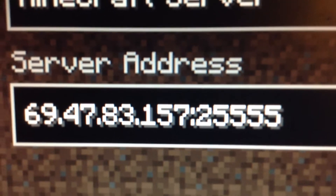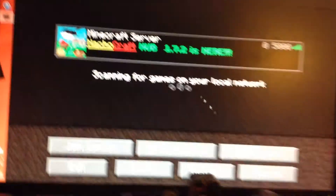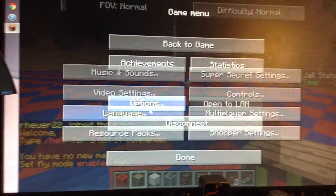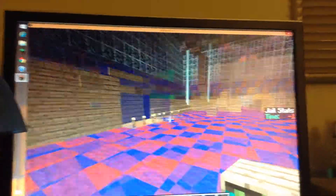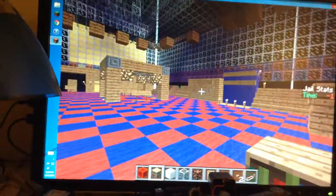The server IP is 69.47.83.157:25555 and it's NachoCraft. I'll join it and show you how good it actually is. I set the graphics options to minimum — 16 chunks, particles minimal and all that stuff — but other than that it works well. I love it so much, I'm so happy. That's pretty much it — bye and see you later.